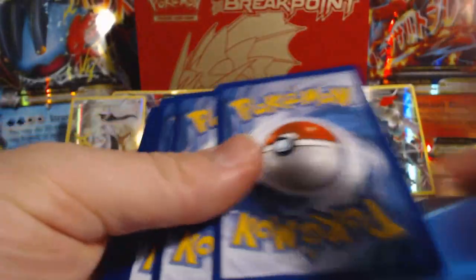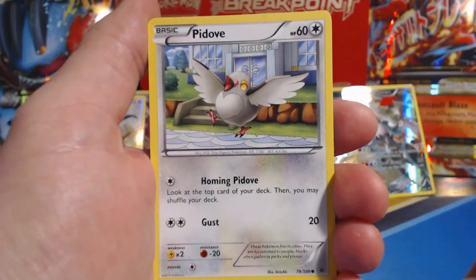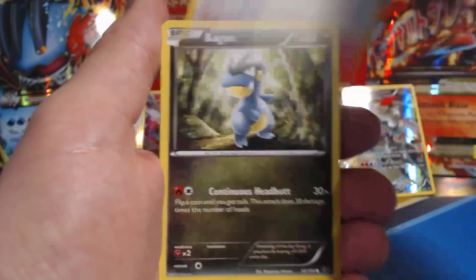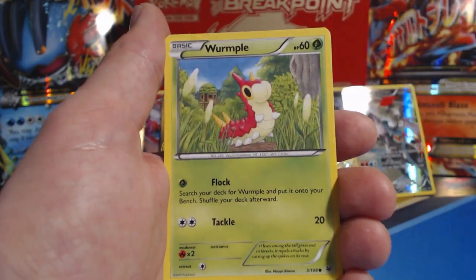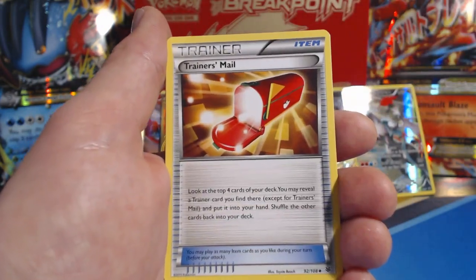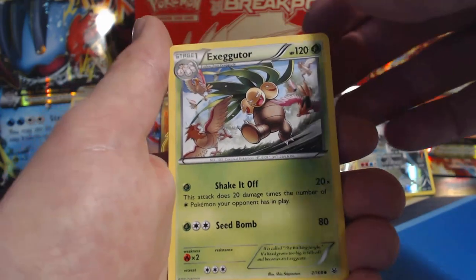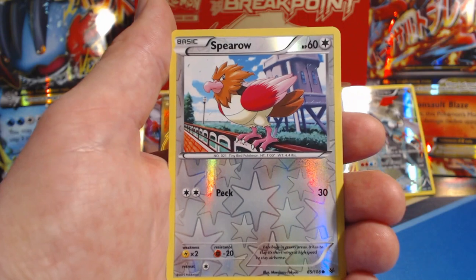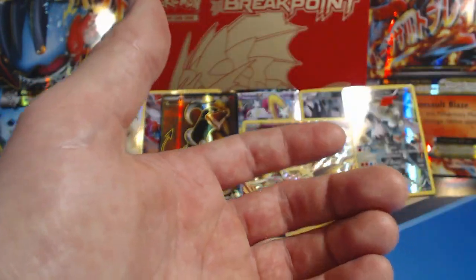Roaring Skies — I love Roaring Skies, but I just don't like the common cards because they're mostly colorless and grass. P-Dove, Bagon, Bloodstrike, Taillow, Wurmple, Trainer's Mail, Leaf Energy, Exeggutor, Altaria, Spiro reverse holographic, and a Skarmory rare.